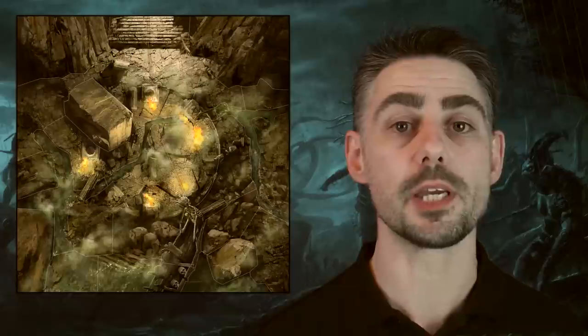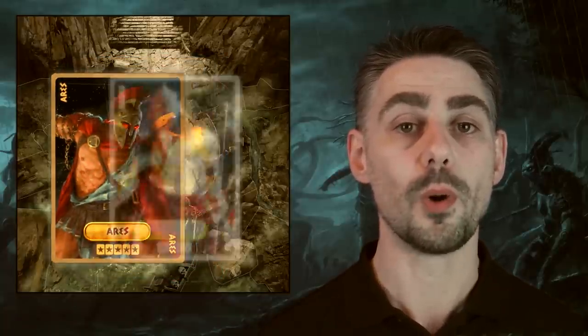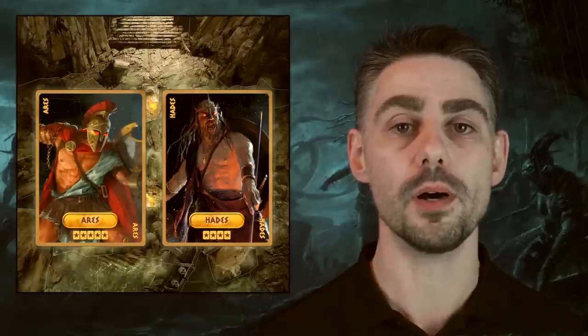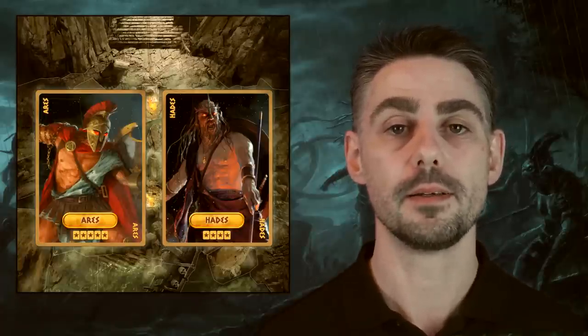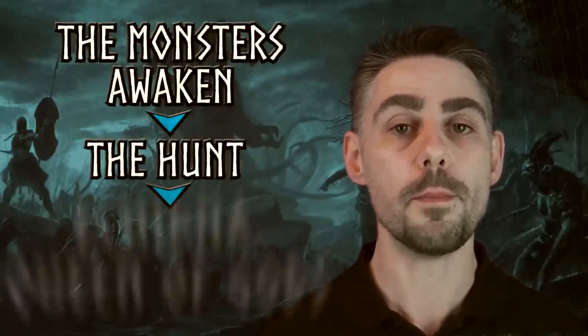In scenario mode you will play one of the specific scenarios for a particular game board, and each scenario requires different tactics. For example, in one scenario using the Styx map, Ares is attempting to seal access to the underworld, while Hades is doing everything in his power to prevent it from happening. And finally campaign mode, which is a series of linked scenarios, where the results of one will impact on the next.